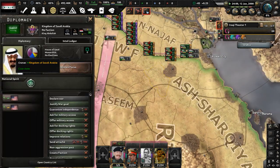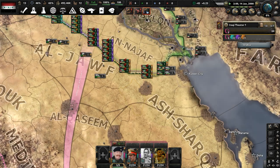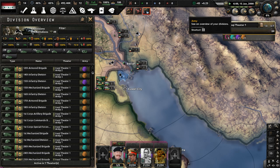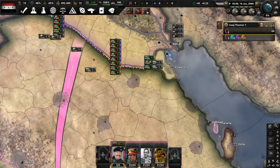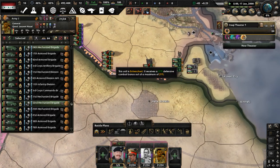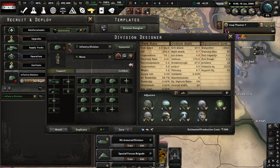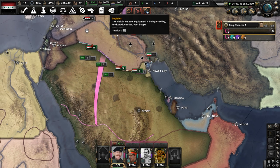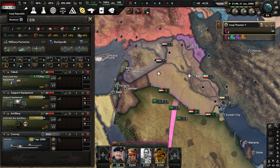Let me check the intel. Saudi Arabia has 827 divisions. Obviously, we have approximately 65, which is a lot of troops, but I'm a little concerned about their quality. A lot of these units are in reserve mode, so I'm concerned about equipment. We also don't really have enough factories to supply our military — that's definitely a problem.